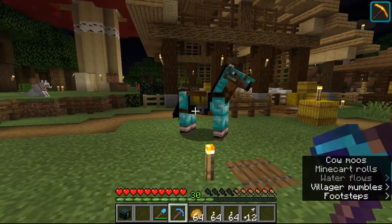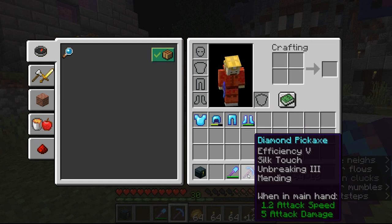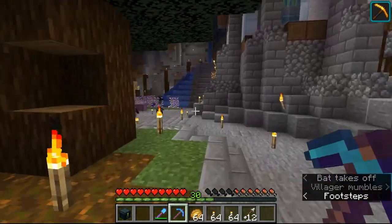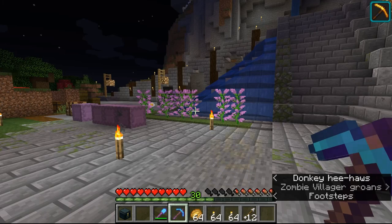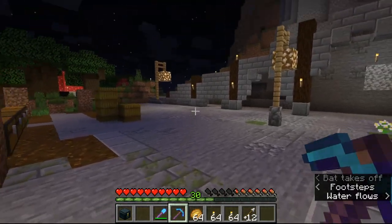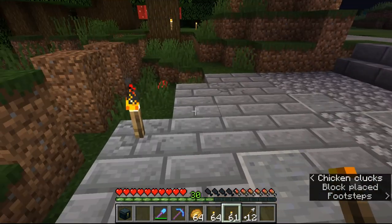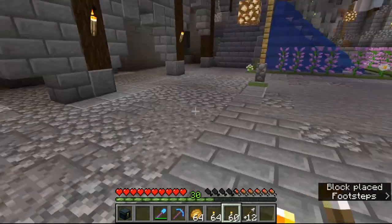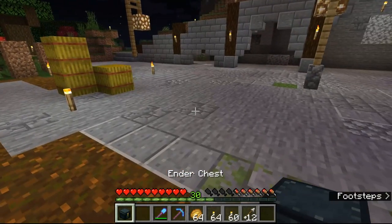We have a horse now - I went and found one. And the most important thing is we now have mending on some of our tools. Thanks to the new update and some villager refreshing, I managed to get myself a mending villager, which is great. Before the update I was non-stop trying to breed villagers - I made maybe 200 villagers with no luck, no mending at all. The new update breaks some things like my carrot and potato farm, but now we have mending, so that's okay.